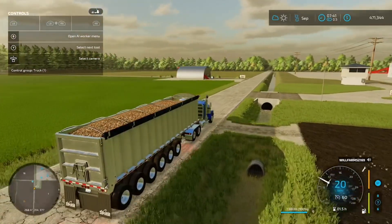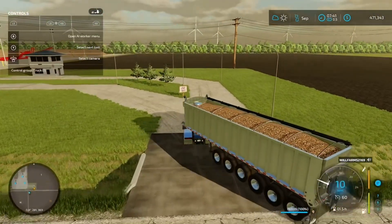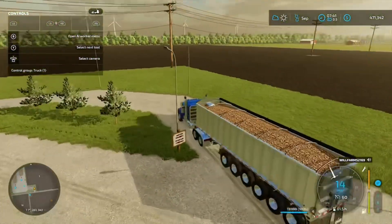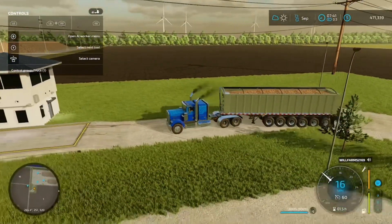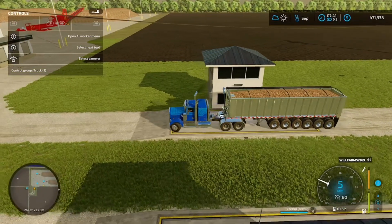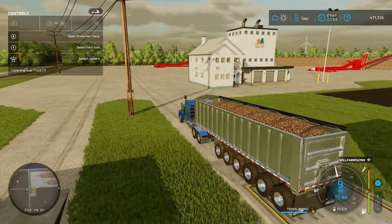So this is our fifth load — well, actually it's five and nine tenths, because I did haul a load that had 79% in it. So yeah, this is our fifth and nine tenths load. We've been working away, making lots of sugar beets and making a lot of money — even making over a hundred grand now, in total.